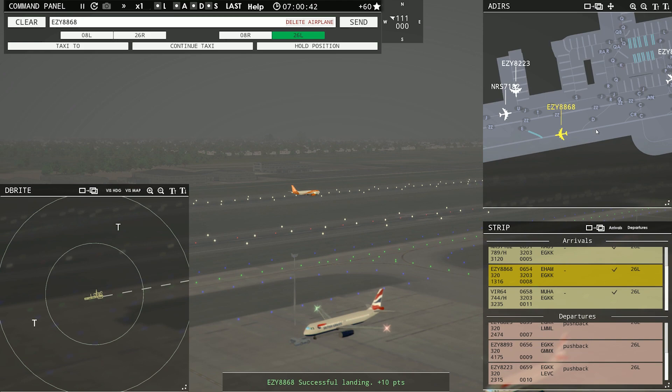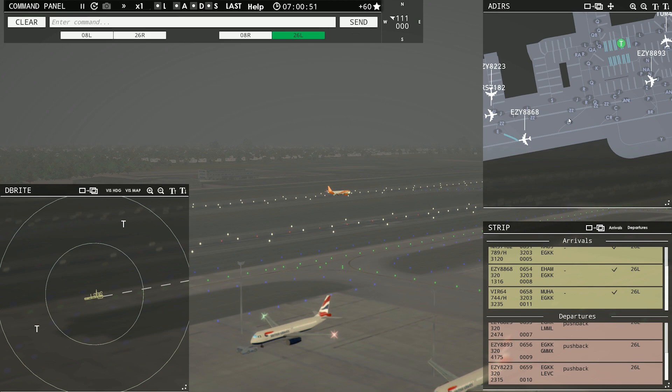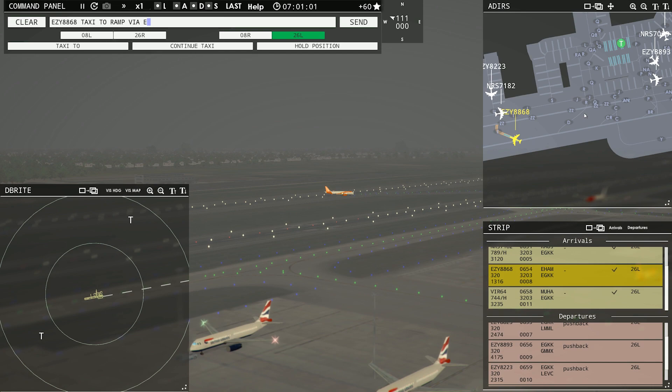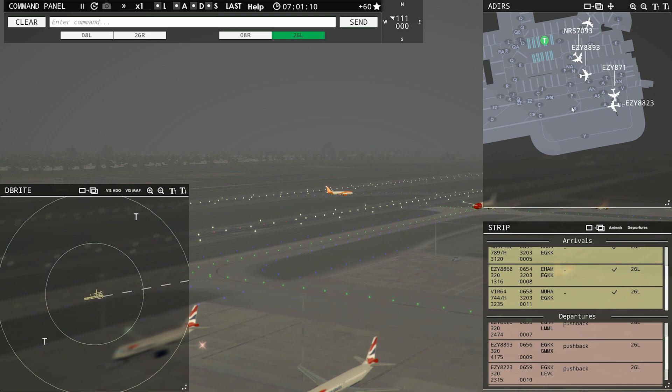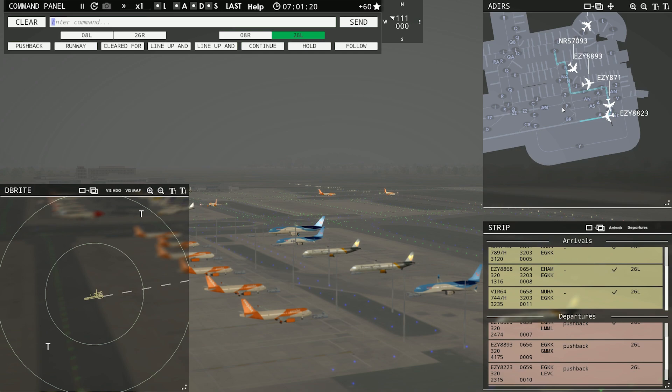He's lined up and waiting. Easy 8868, taxi to ramp via Echo Zulu Zulu Romeo Quebec. I'm at Kilo. Taxi to ramp via Echo Zulu Zulu Romeo Quebec. I think he'll figure it out. Easy 8868, taxi to ramp via Echo Zulu Zulu Quebec. That's better. Red Nose 7090-3 requesting push and start. Another Red Nose. Easy 8823, runway 26L, clear for takeoff. Easy 8-7-1, runway 26L, line up and wait.